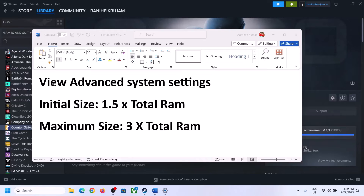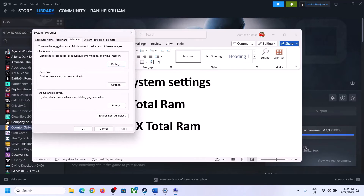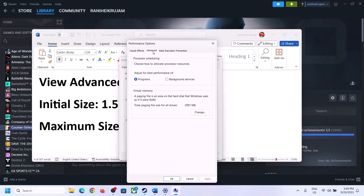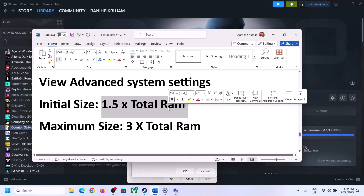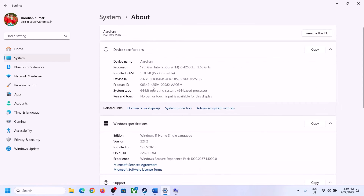The next step is to increase the virtual memory. Type 'View Advanced System Settings' in the Windows search box, click on it, then click Settings under Performance, go to the Advanced tab, and click Change. Uncheck the box that says 'Automatically manage paging file size for all drives', select the drive where the game is installed, put a check on Custom Size. For initial size, use 1.5 times your total RAM. You can check your total RAM in Windows Settings under System > About — in this case it is 16 GB.